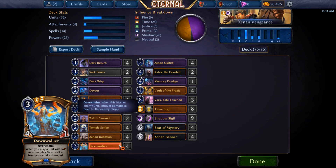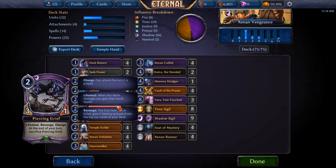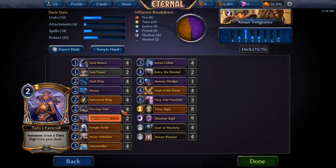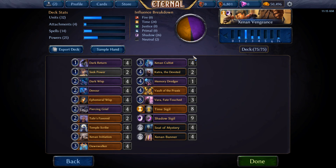Basically the deck is a lot of inevitability. If they don't have a way to stop your graveyard shenanigans, you're going to win, because this deck goes so over the top it's insane. You get incredible amounts of life off of Piercing Grief late in the game — I've managed to do it with like 21-power Piercing Griefs pretty consistently; they get huge. You've got to live that long, which is part of the problem, so we'll run some games and I'll show you how it actually plays out in practice.